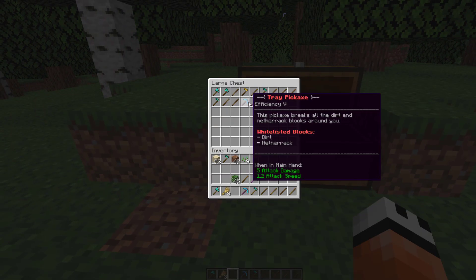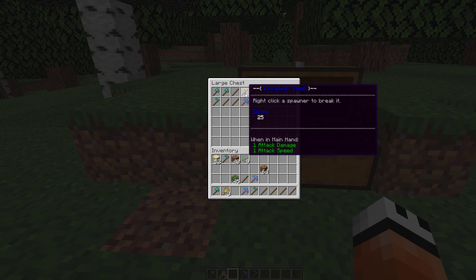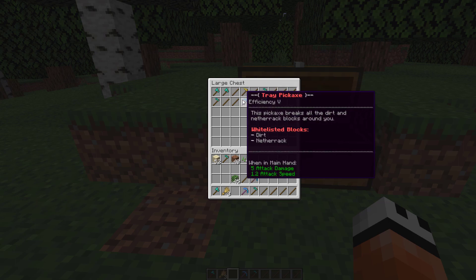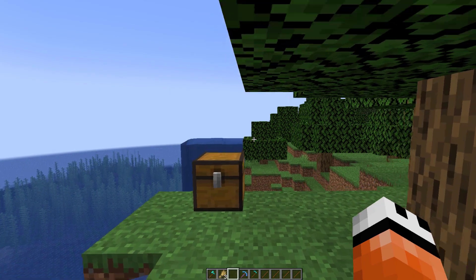If we were to right-click the chest, these are all of them — there are actually 14 in total. There are a few other ones as well: you can right-click a spawner to break it and have it in your inventory, and you can sort a chest. That is just a quick look at some of them.